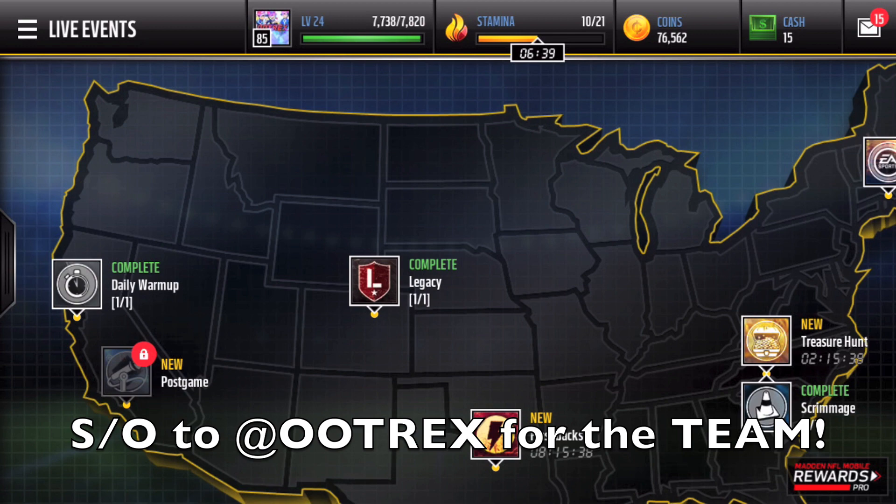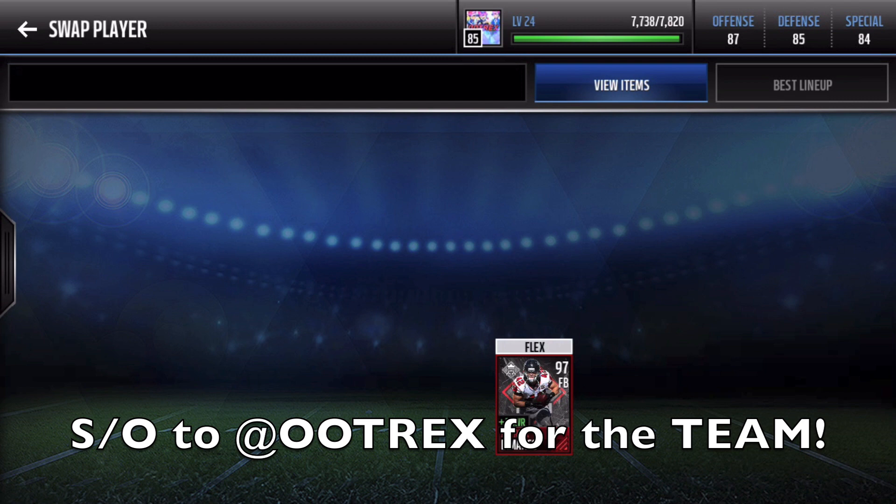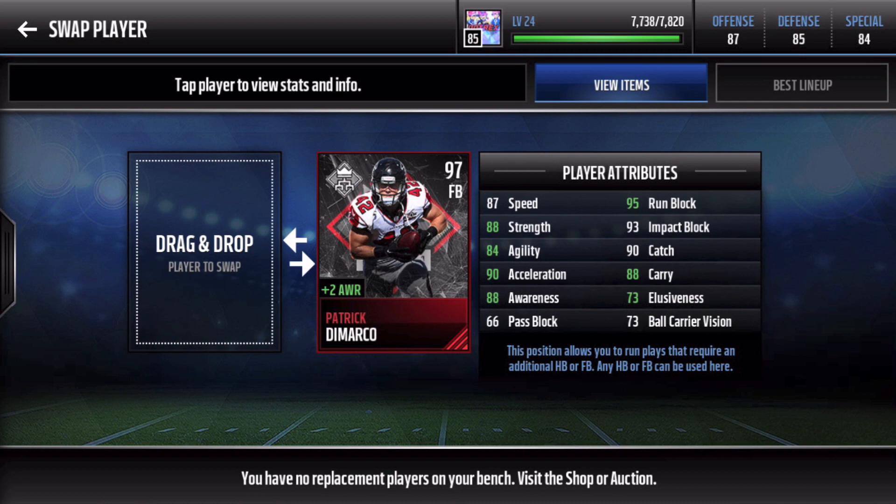I am so hyped to showcase the Patrick Demarco card — the fullback, the goat, the legend is here. So how do you get him? Basically you have to rush 1,000k yards, which is 1 million yards as a league total, and you get Patrick Demarco. You can also get a cornerback and a tight end potentially.